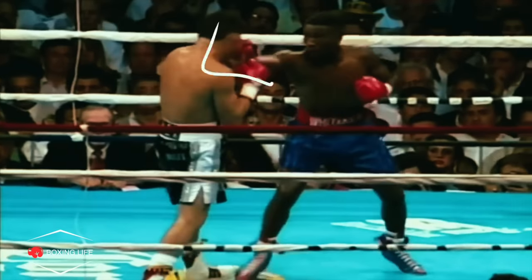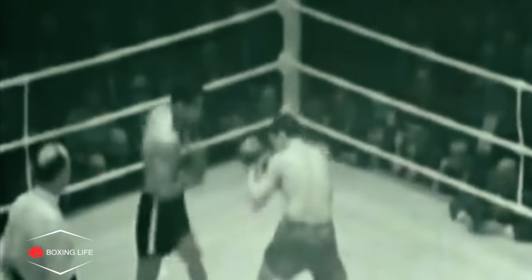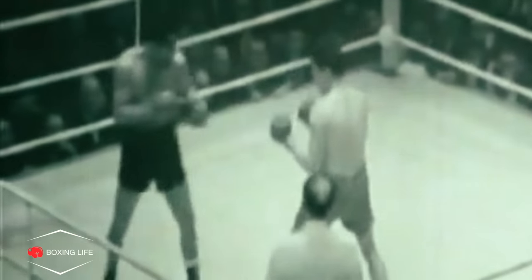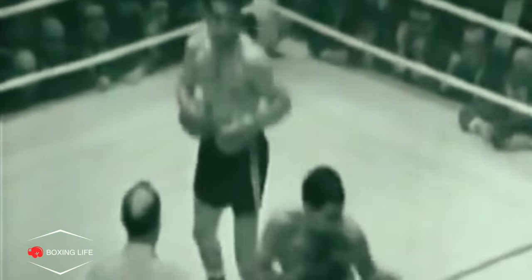Interestingly, it shows you don't always have to be on the front foot to set this up. Willie Pastrano, who was quoted at the start of this video, used a similar double jab cross setup against Terry Downes, hurting him in the process.